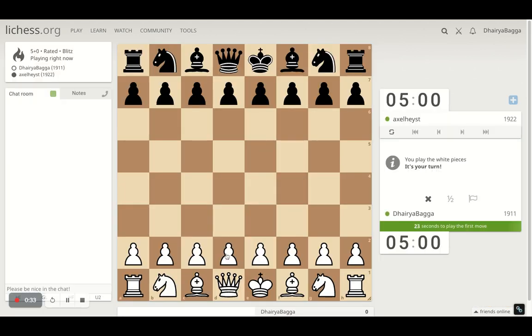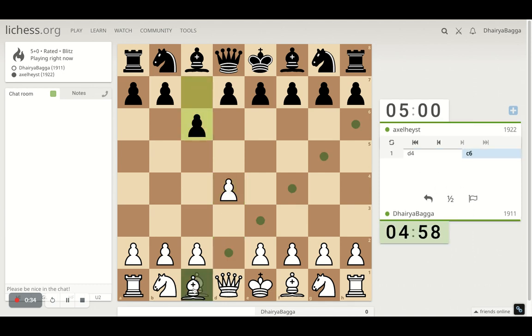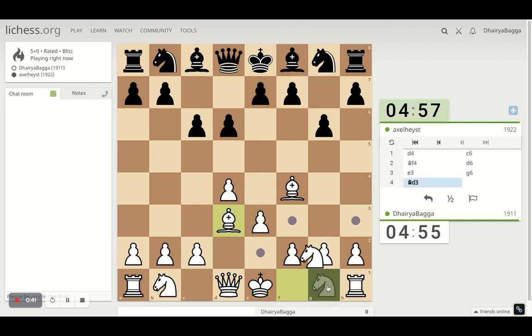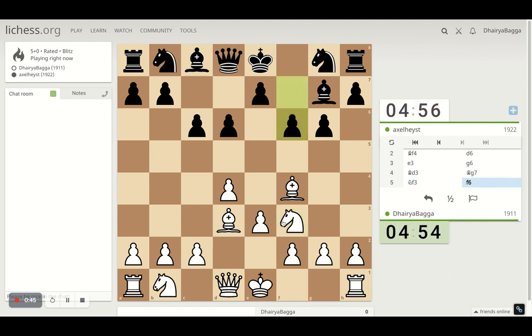Got the white pieces, I'll play the London System setup. Starts with D4, bishop on F4, can play pawn on E3, and then drop the knight, drop the bishop — can do it in either order, because these are the respective places the pieces will go in the London.